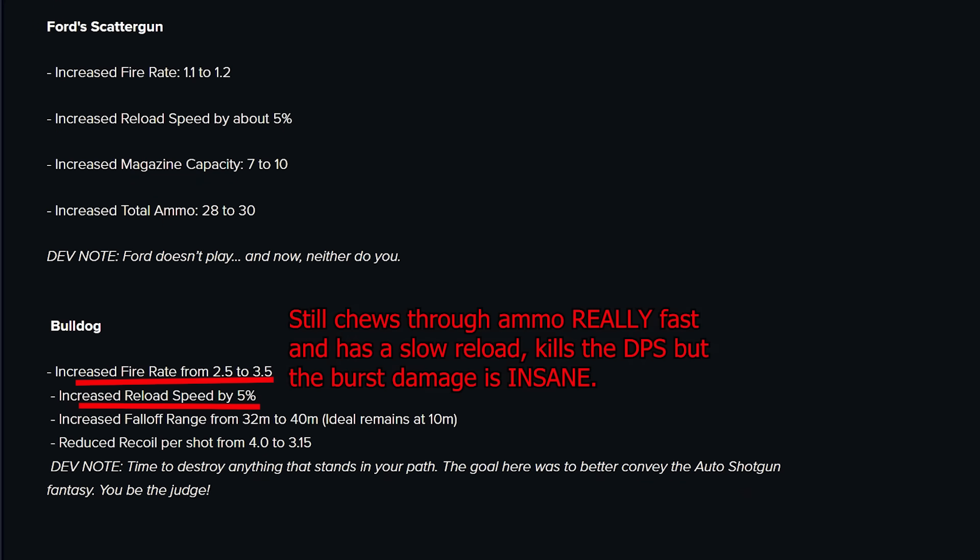But then we look at the Bulldog — this gun is a beast now. This was another gun I quickly tested at the range, and yeah, it's about as nasty as the stats make it look. The Bulldog is going to see a lot more use on builds because that fire rate buff is huge. I don't know if it's going to be the meta shotgun, but it's definitely going to be a very solid option. It's really good now.